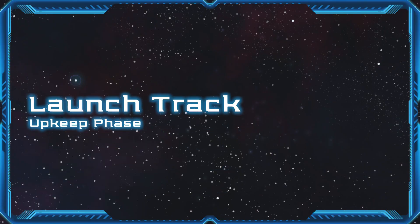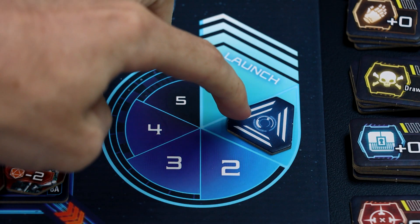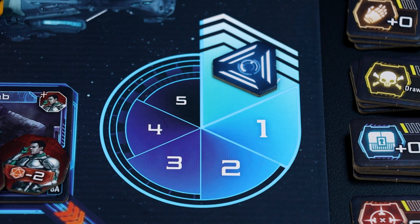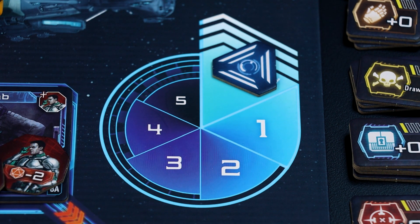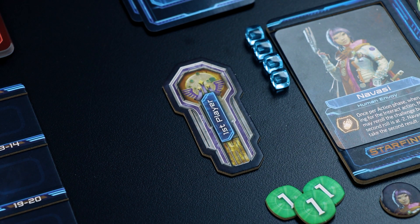Upkeep step 2: launch track. Move the launch token one space closer to launch. If it has reached the final space, the game ends, skipping the rest of the upkeep phase. Upkeep step 3: first player. If the first player token is not claimed, rotate it one spot clockwise.